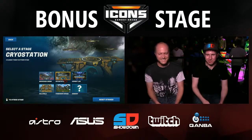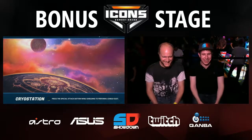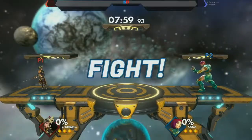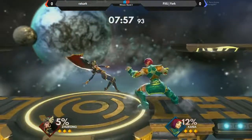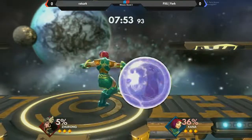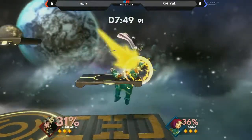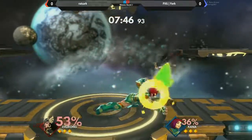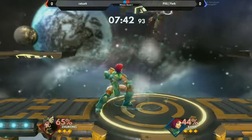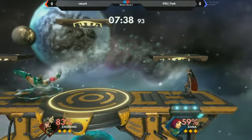One of our main goals coming into Icons is having characters that you feel familiar with right off the bat, so you can pick it up no matter what other games you've played and have a character you're comfortable with. Zana is our more traditional fighting game character. He has some moves from famous wrestlers from Street Fighter. My favorite move of hers is the lariat.